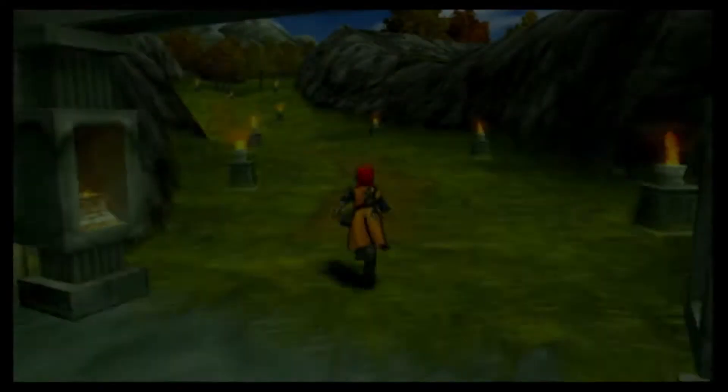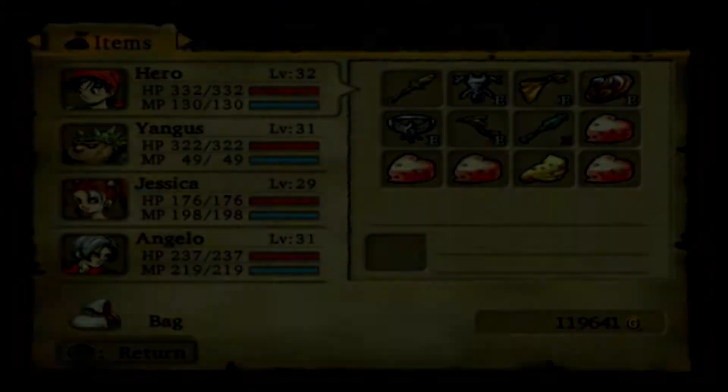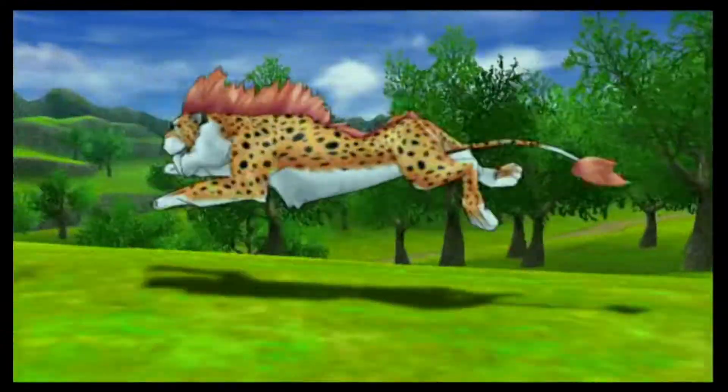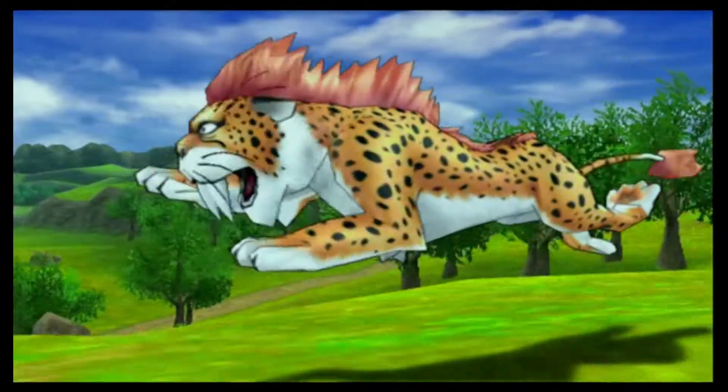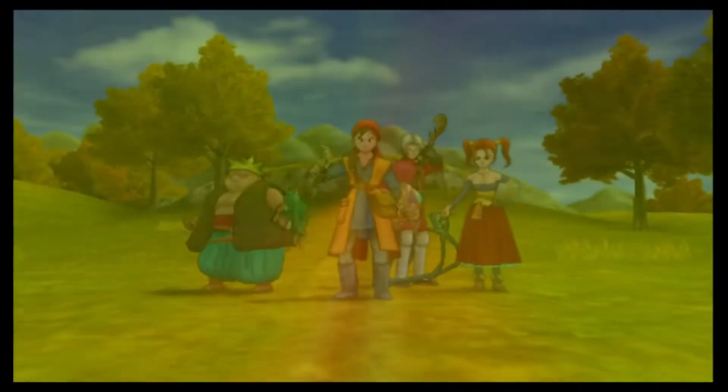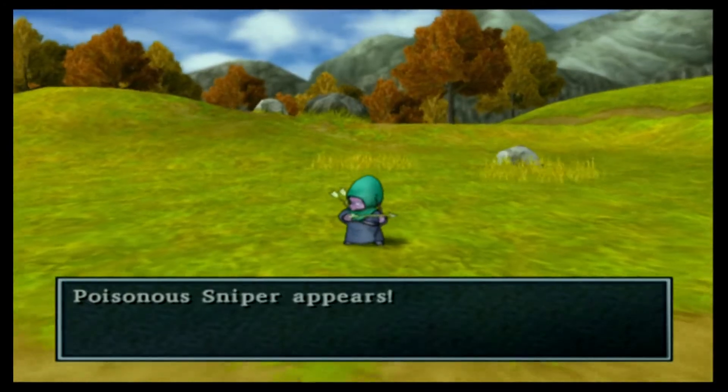There are some prizes at the monster arena — like, you can get one of the best spears in the game from there. Let's fight this guy very fast and see what Jessica's new whip will do. She does the most damage out of everybody. This guy is actually doing a fair bit of damage too — may as well add him to my team since I still have slots open.